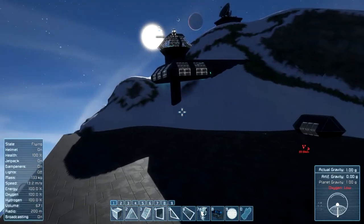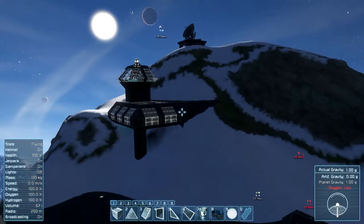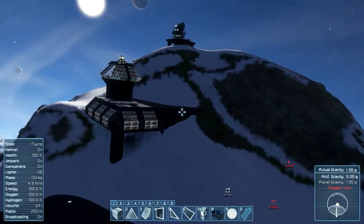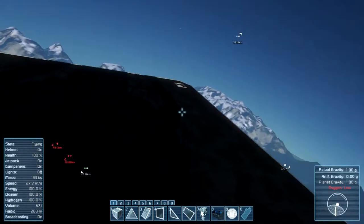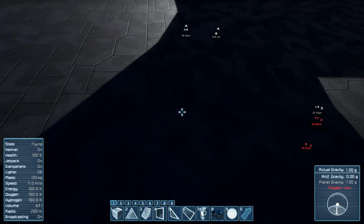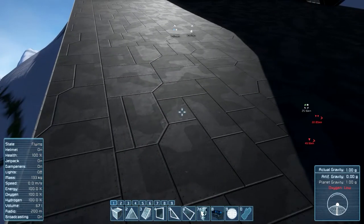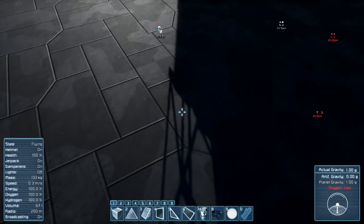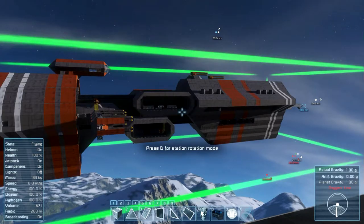Welcome everybody - now we are on my mountain base that I built earlier. This is the other station. I have built here a platform so I can spawn directly on the ships here, but only ships with atmospheric thrusters - other ones I can't spawn here. Because if they haven't any landing gears, they'll just collapse inside of here. So I'm not gonna do that. I'm just gonna spawn the ship again and it's going directly for a fall. I need to be quick with my jetpack to show you the action.